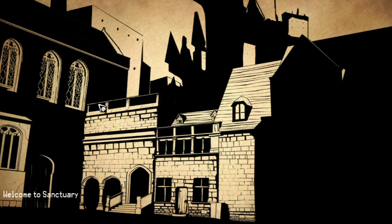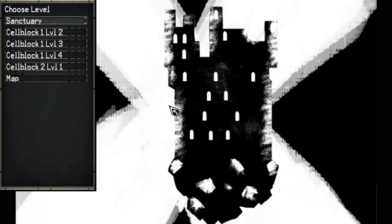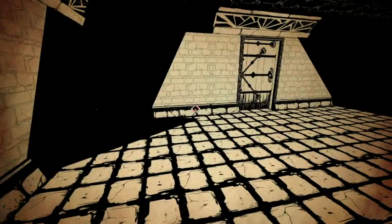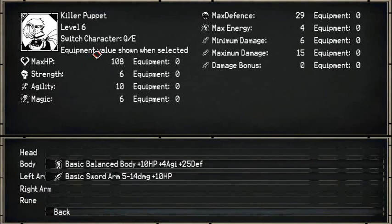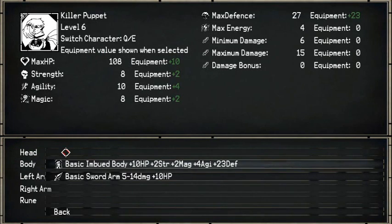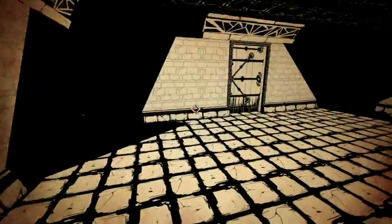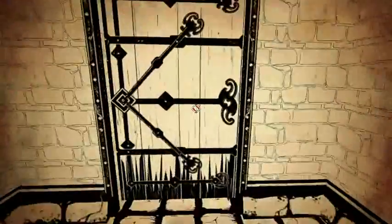I'm not gonna worry about it right now. When I'm in the cell block, I'll equip it. Equipment. Puppet. Yeah. Awesome. All right. Let's continue on.